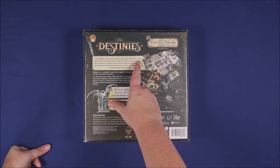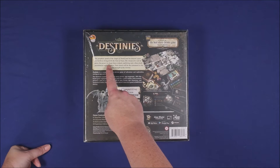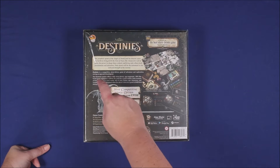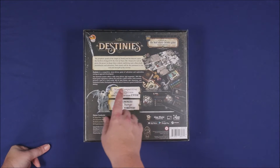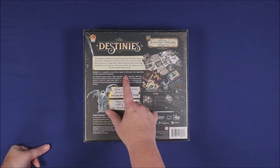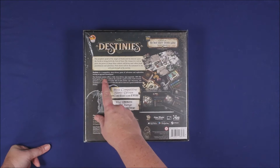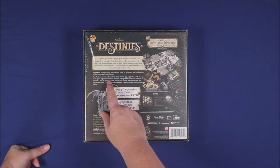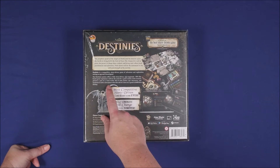The prophets speak of the angel of death and his descent upon the earth to bring forth the end of days. The chosen few will be given the power to shape these ordeals and bring unto others both punishment and salvation. Their deeds will be a testament to the will and strength of the immortal. Destinies is a competitive story-driven game of adventure and exploration mixing an app and a board game, offering a fully story-driven app-supported RPG-like board game experience without the need for a game master.